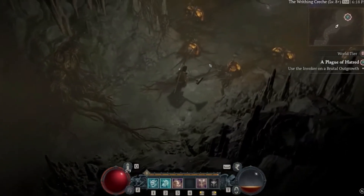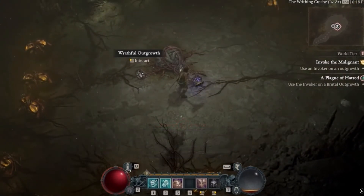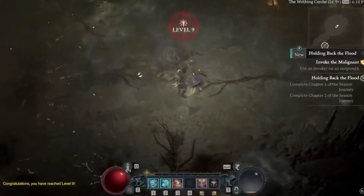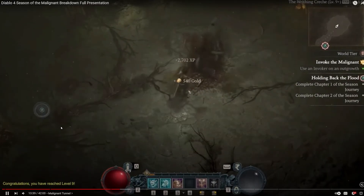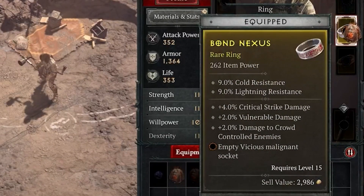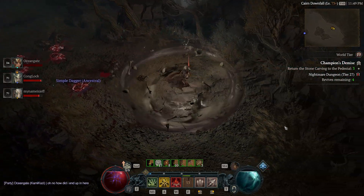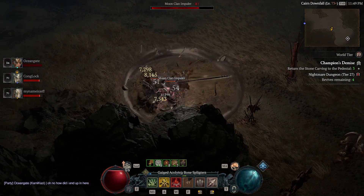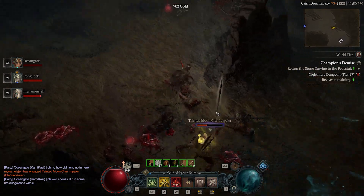There will now be malignant creatures scattered around the world. Defeating these creatures will drop their malignant hearts. If you interact with a heart, you will initiate the Cage of Binding, and by completing this event you will be rewarded a special version of the malignant heart that can be slotted into the sockets of your jewelry. The first season will introduce 32 malignant hearts across four different categories.